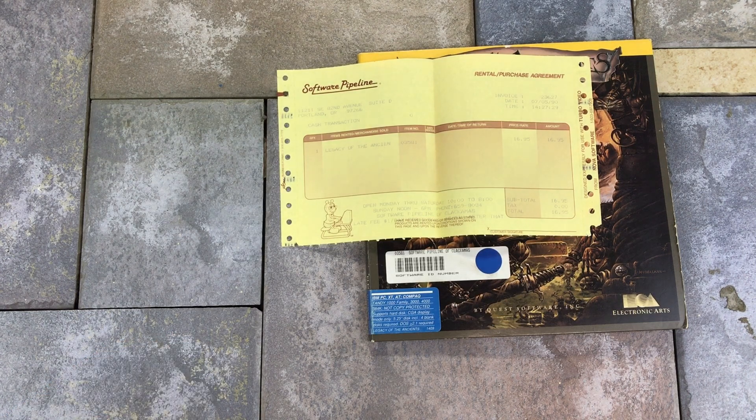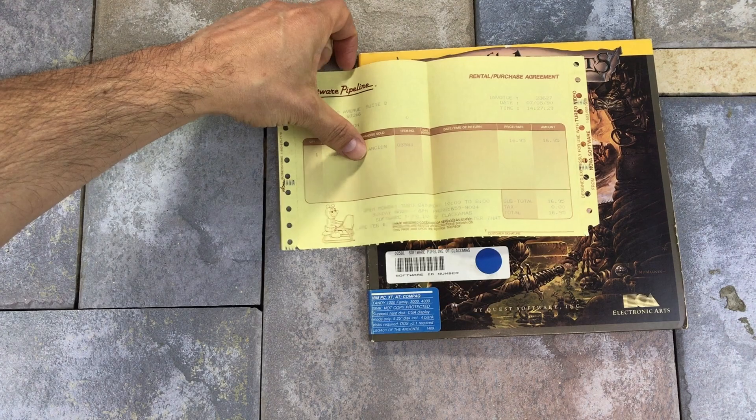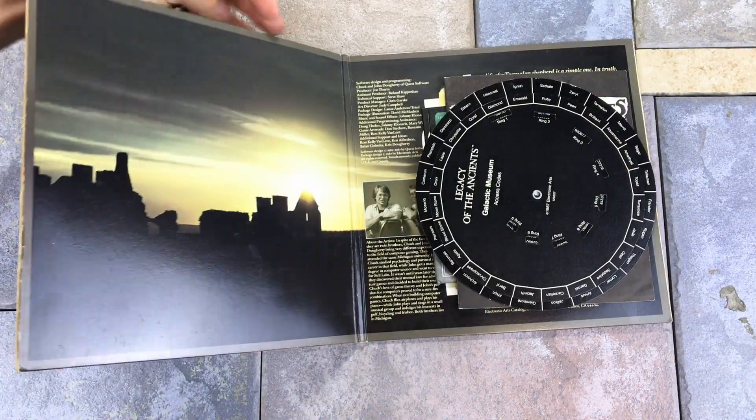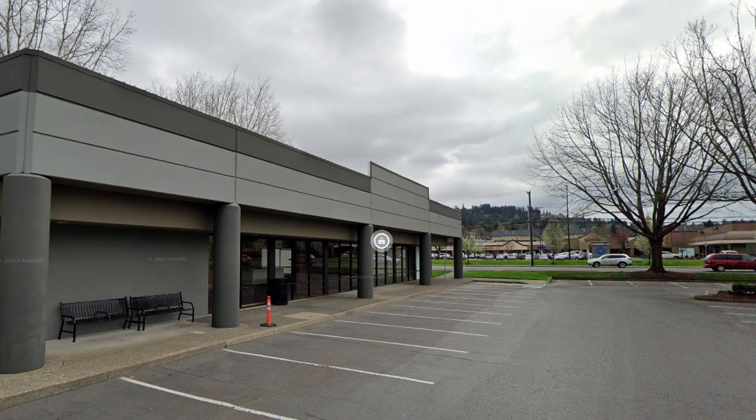Finally, one of the most interesting items in this game was a receipt from Software Pipeline. While the game was released in 1987 and has a price sticker on the back for $29.95, this receipt shows it was purchased in 1990 for $16.95. Software Pipeline was a store I went to many times with my childhood friend and his dad. We would rent games hanging on a wall in plastic Ziploc bags, but software could also be purchased. The store is sadly long gone, but I did find a picture of it in Google Street View. There's no reference in Google to the store itself — I assume it closed in the early to mid-90s.